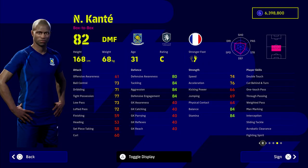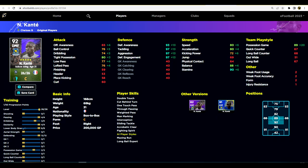Last but not least we have Kanté. Kanté has probably been given the roughest draw this year because of his rating and his form. He has one touch pass, true pass, interception, fighting spirit, and double touch — unbelievable for a DMF box-to-box. We trained him up to 93, 97, 97 and 97 for his defensive stats, with 80 speed, 80 acceleration, 88 balance, 90 stamina and 80 tight possession. Before v2.4 Kanté was overlooked because of aerial battles in midfield from crosses and corners.